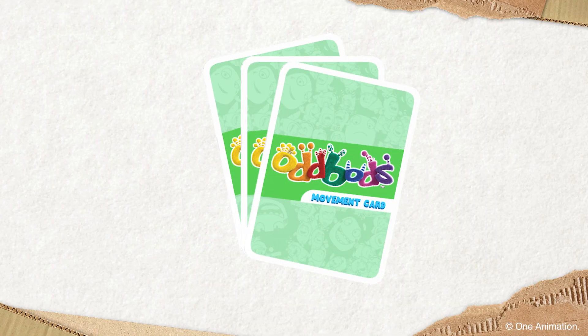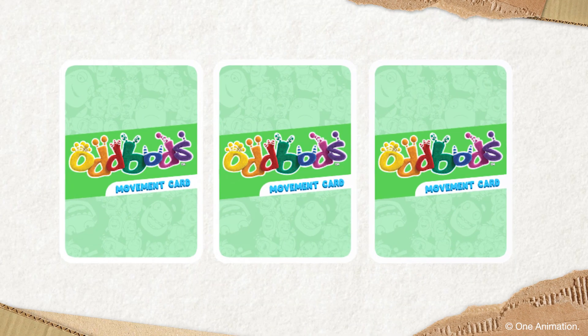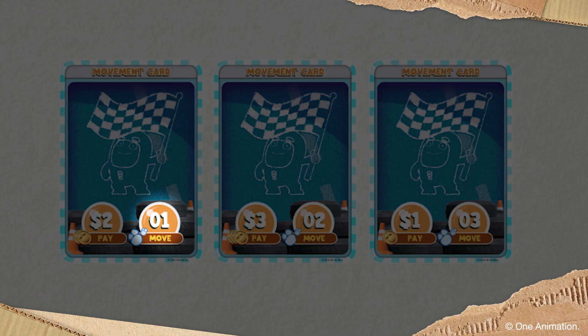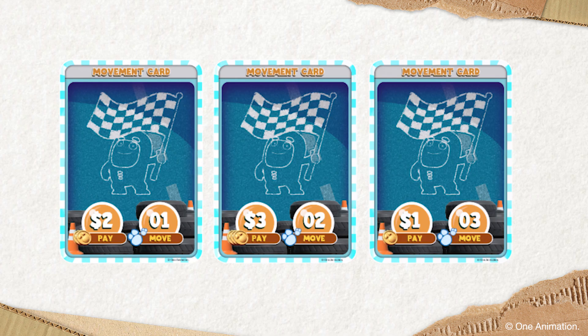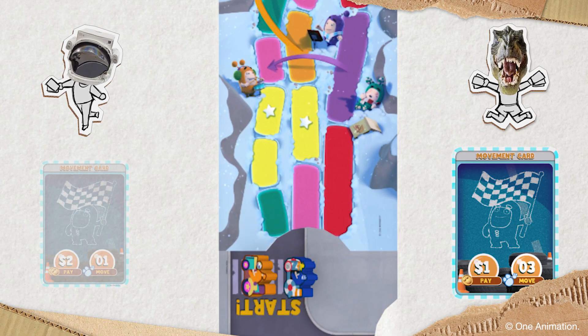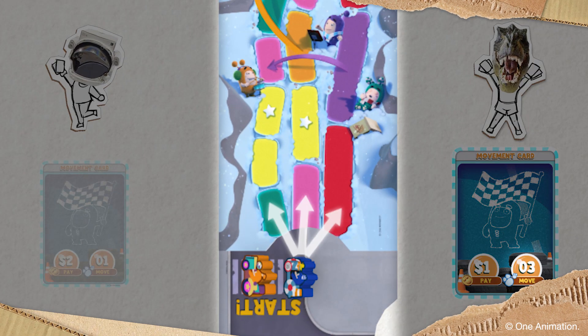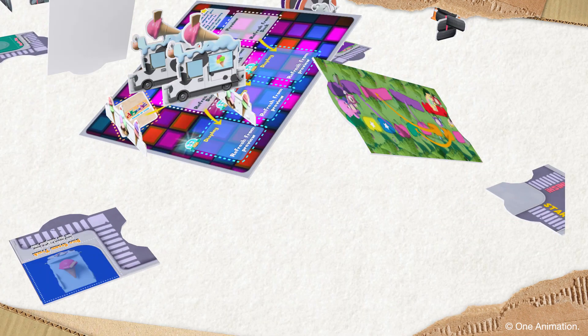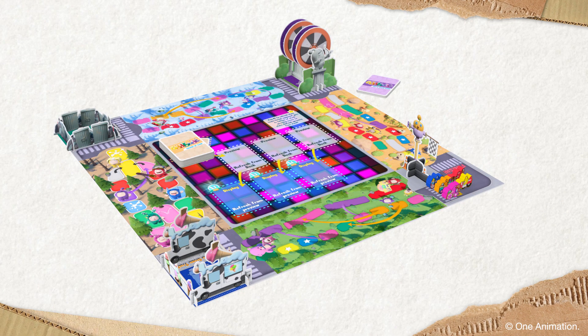The most basic element in racing is movement. You can't have a race if your vehicle can't move. Movement cards can let you move by one space, two spaces or three spaces. You'll have to plan your moves and decide which lane you're going to take. Careful though, once you choose a lane you can't change lanes as and when you please. Easy enough, right? Then let's race!